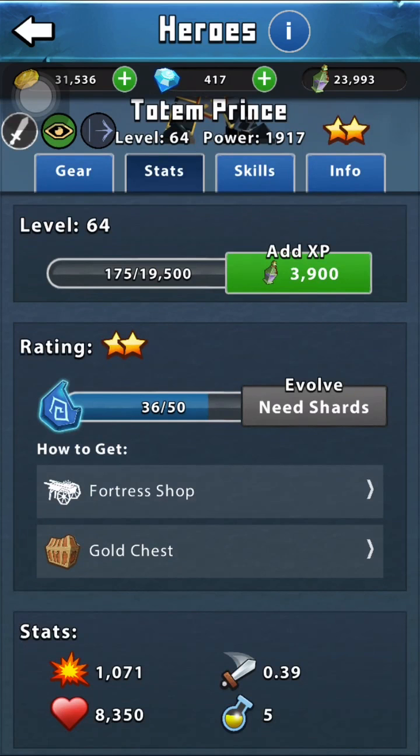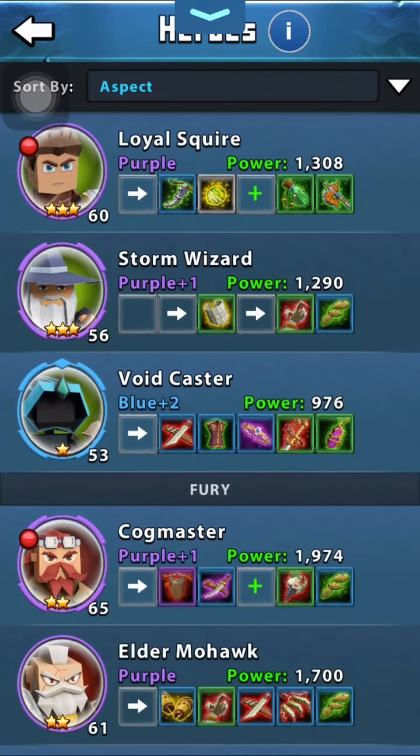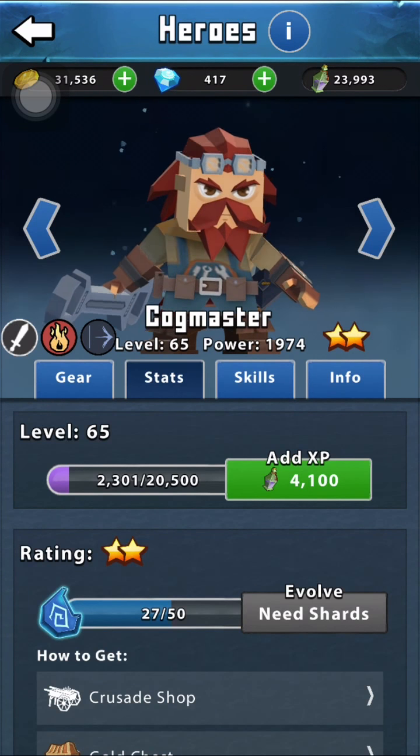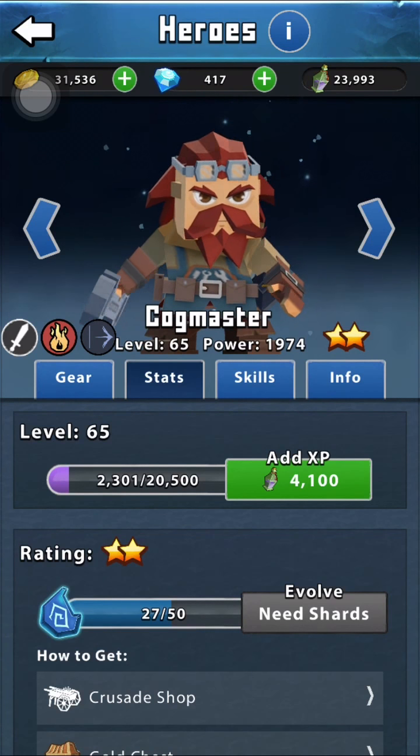Totem Prince has an attack of 1,071, but obviously Totem Prince's skills account for a lot. The fact that he's doing damage on the backline is a really big boost for him.